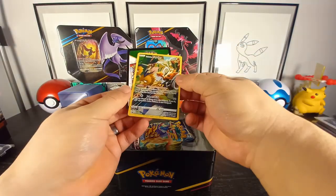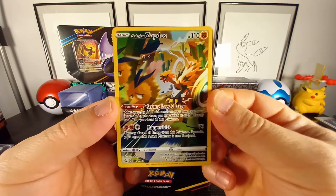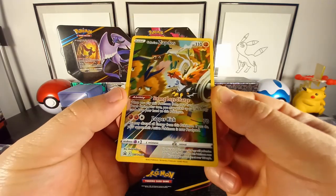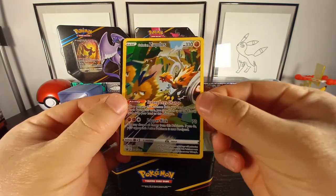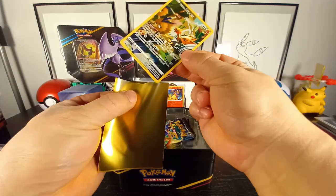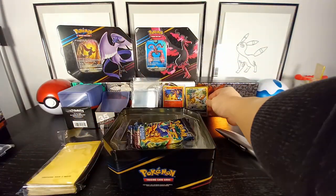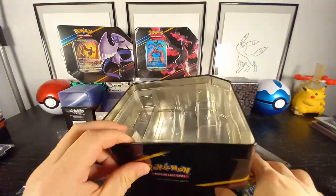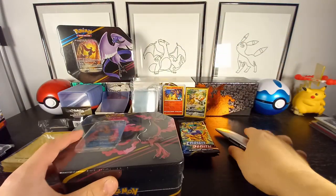First up let's open the Zapdos tin. There is the promo — very awesome art, Galarian Zapdos, very nice. The only thing is they should have added texture to the cards, that would have been the extra kick this card needs. But still, regardless, it's a gorgeous card. Got my Crown Zenith sleeves here for the Crown Zenith promos — very nice. We get five packs, and this does retail for twenty-five dollars.